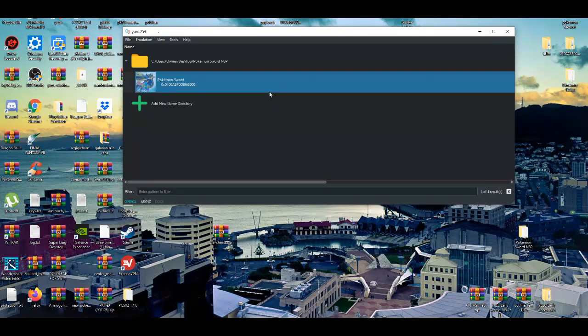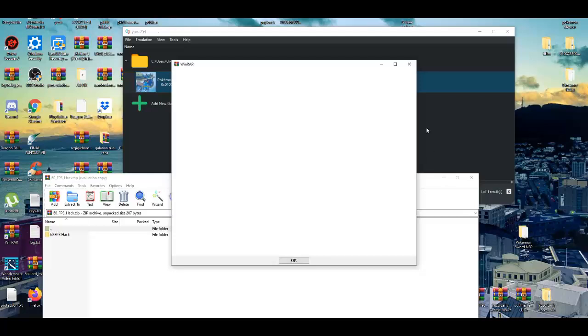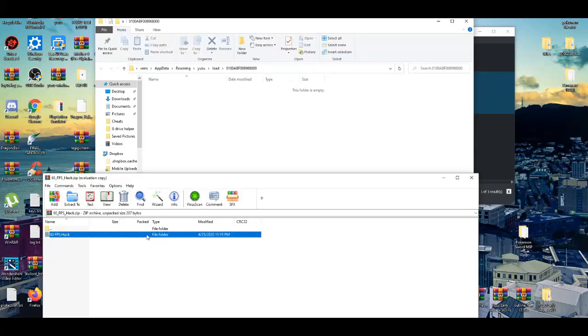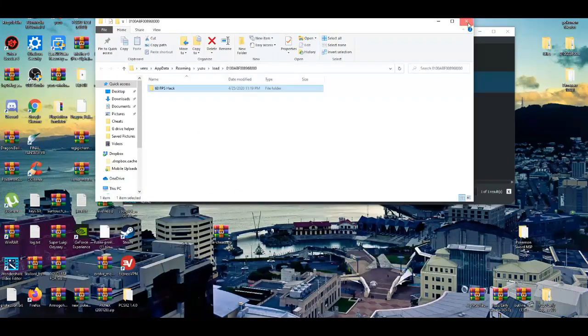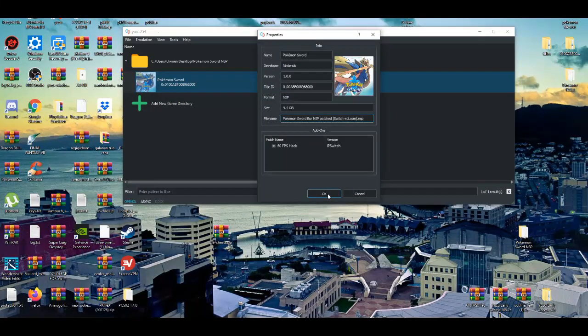First things first, we're going to enable the 60 FPS patch. Go to Properties - nothing there yet. Open this up. Go to Properties, make sure it is enabled. Then you're going to open the ModDataLocation, and with that I'm going to basically drag the 60 FPS patch in, close it, go to Properties, and make sure it is enabled.